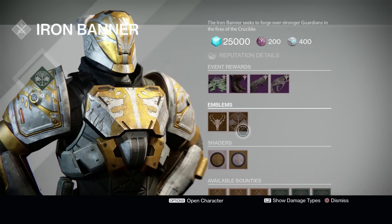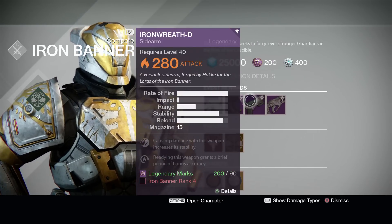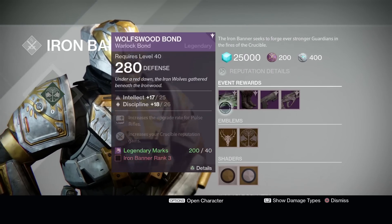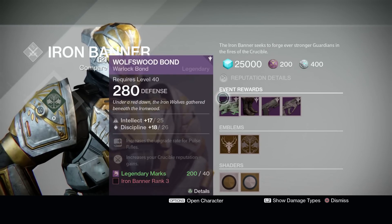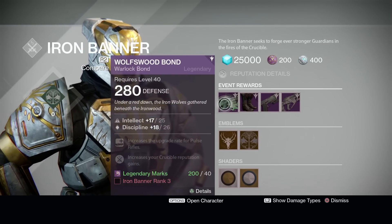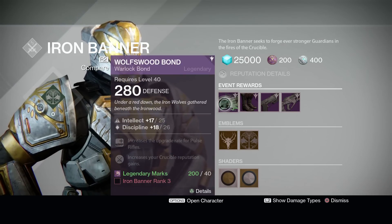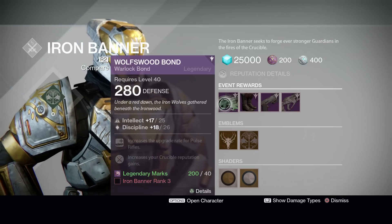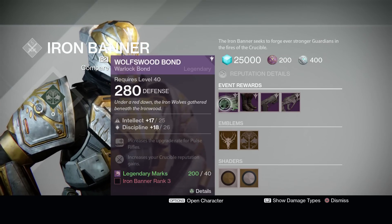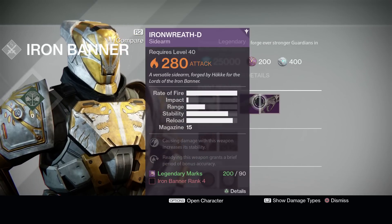With year two Iron Banner, we have totally different emblems, gear, and weapons. This week's Iron Banner event — I'm on my Warlock so you'll get a different class item — but right here we have the Wolves Bond. It gives instant Discipline increase, increased upgrade rate for pulse rifles, increases your Crucible reputation gains, and the Iron Companion legs.